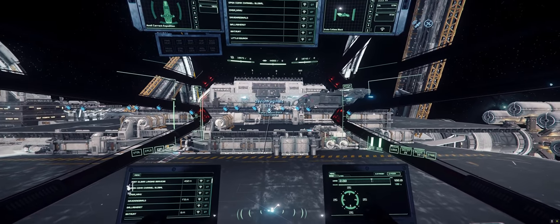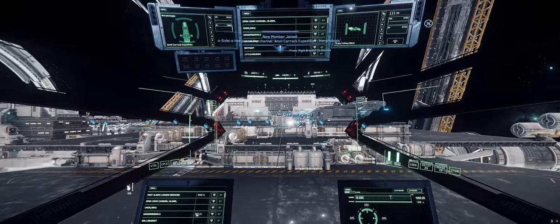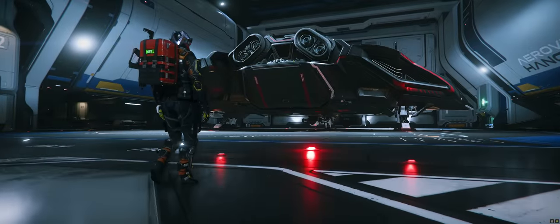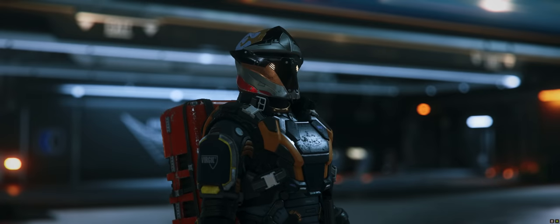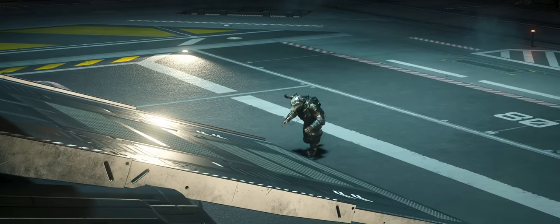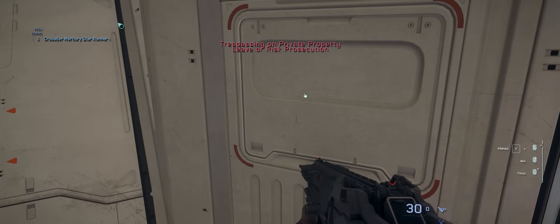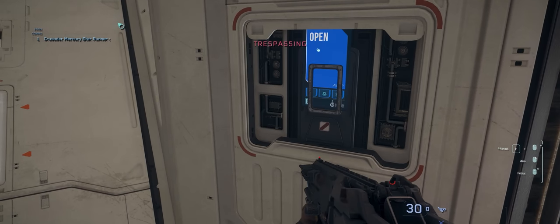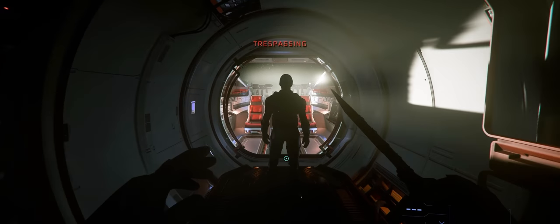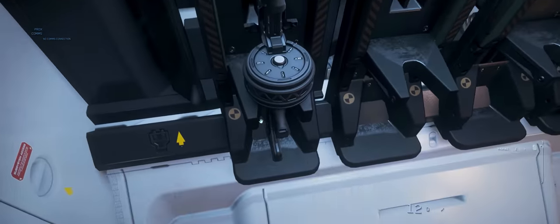The new trespassing feature will change this — you'll no longer get a notification when someone boards your ship, and no longer will you see them in ship comms unless they're in your party. Instead, any player not in the owner's party will get a trespassing warning upon boarding, which will escalate to a trespassing crime stat if they don't leave, at which point the owner and anyone in their party will be able to neutralize the boarder without any repercussions from local law enforcement.